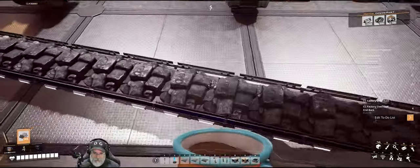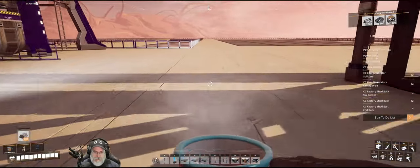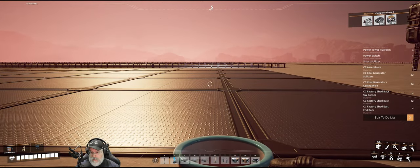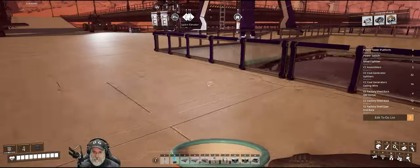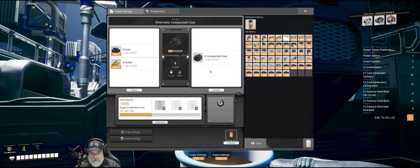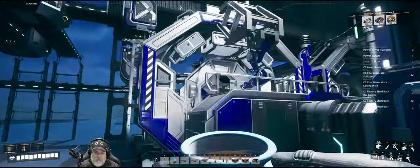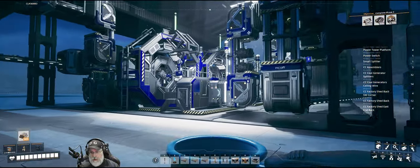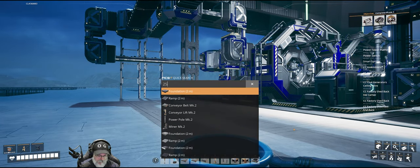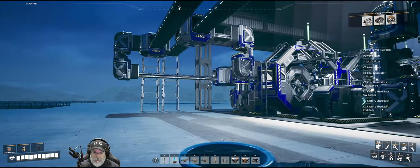Compacted coal has a little bit different model than the normal coal - it looks more compacted. What do you know! All right, so let's start storing up that compacted coal. While we're doing that, we're going to get to work on the sheds and generators. Each one of these assemblers is set to make 25 compacted coal, which is its default 100% clock speed settings. We will have a total of 12 assemblers, each making 25. So 25 times 12 is 300. That's how the math works out on the compacted coal.